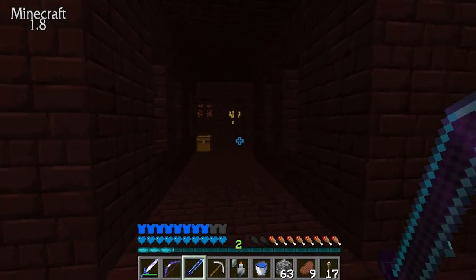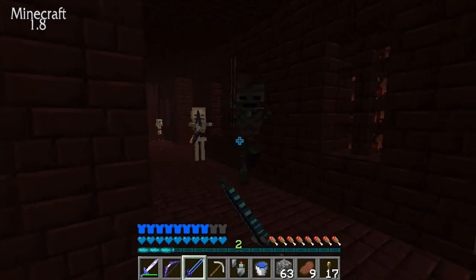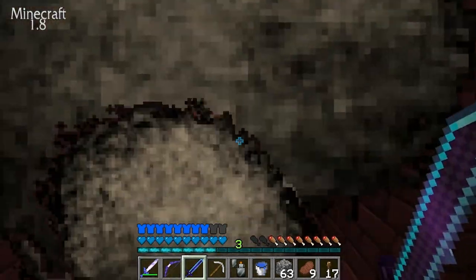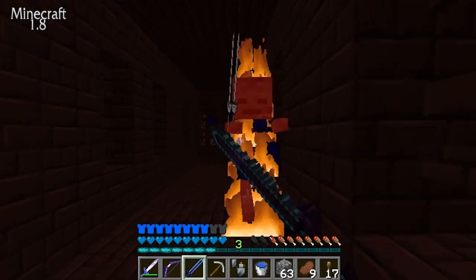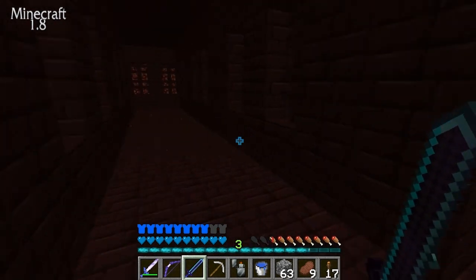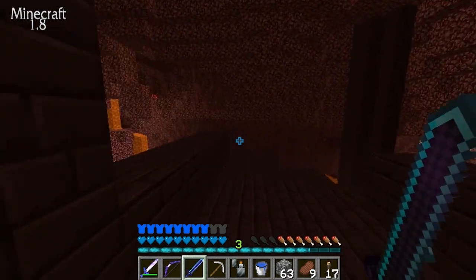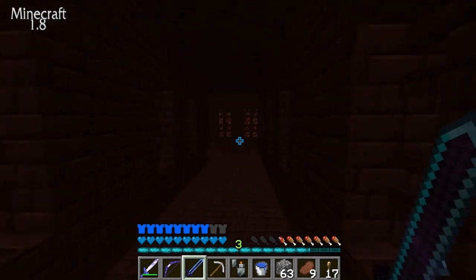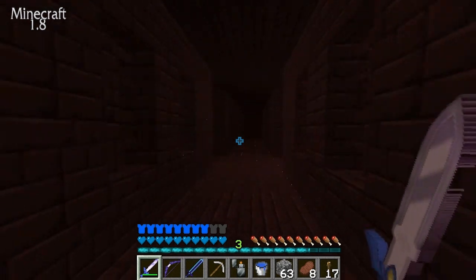I wish I could find a saddle. I think these mobs were fighting each other. Oh god, another one I didn't even see. You don't give me anything I need. I need to get Looting on my sword fast if I'm going to fight the Wither. Also, this is a custom texture pack I made for myself — that's why the swords look different.